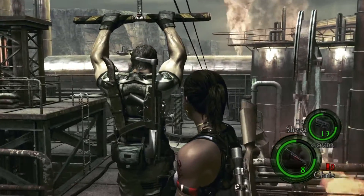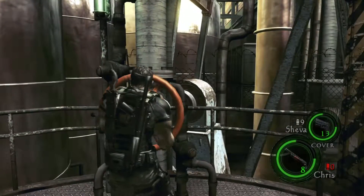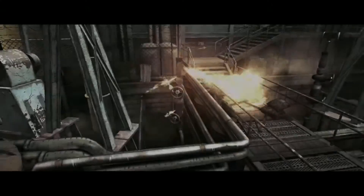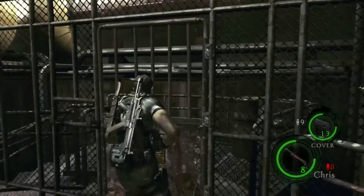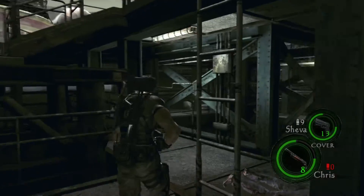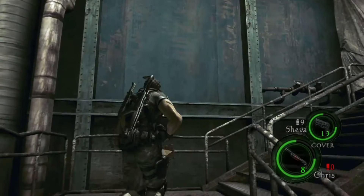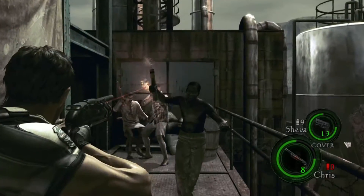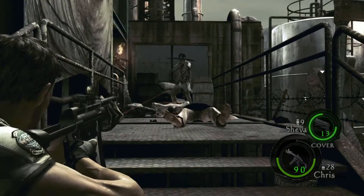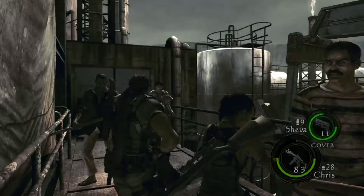We're done with this area once we turn this crank. There's going to be a small ambush of enemies towards the end of the path. Shotgun is pretty good for this — don't have any grenades, so just shotgun. And you should explode someone. We stamped him.